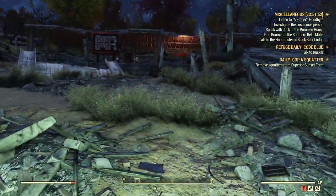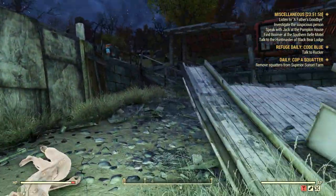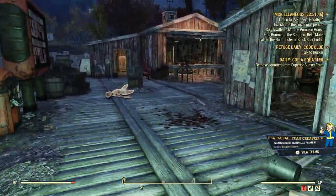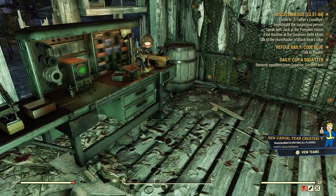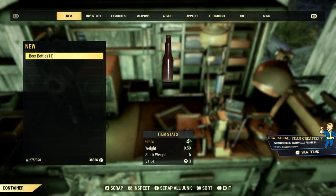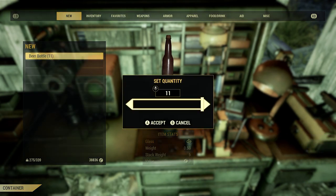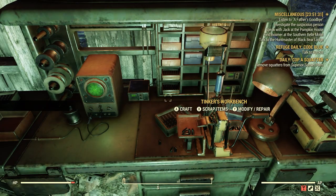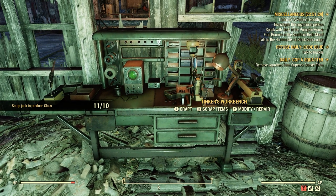Eleven should be enough anyway. Let's head back up to our Tinker's workbench up here. Let's go scrap — one beer bottle gives one glass. Let's go ahead and scrap. All done. Scrap junk to produce glass: 10 for 10, in the form of beer bottles.